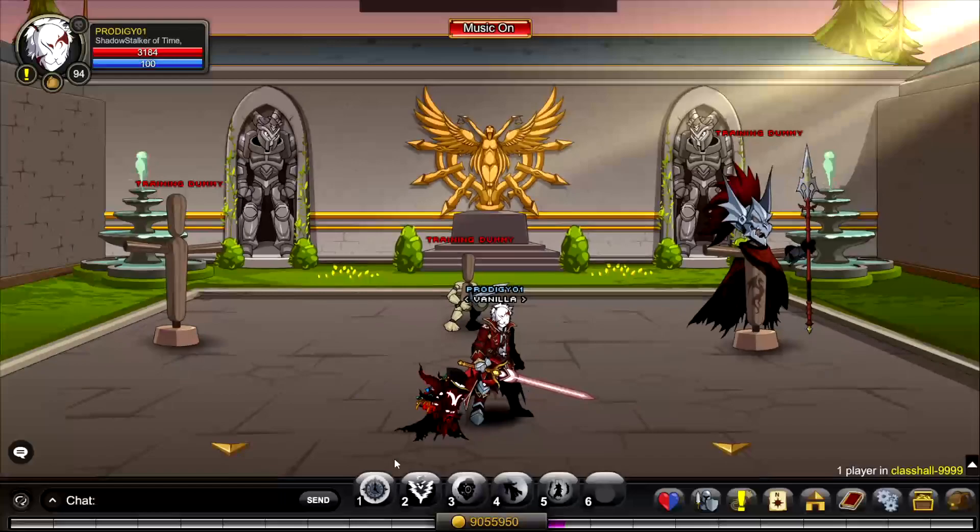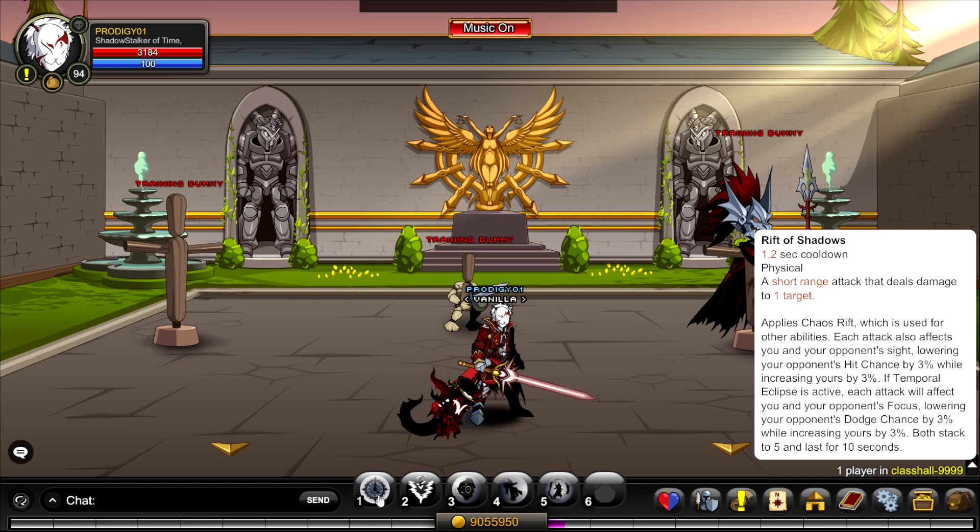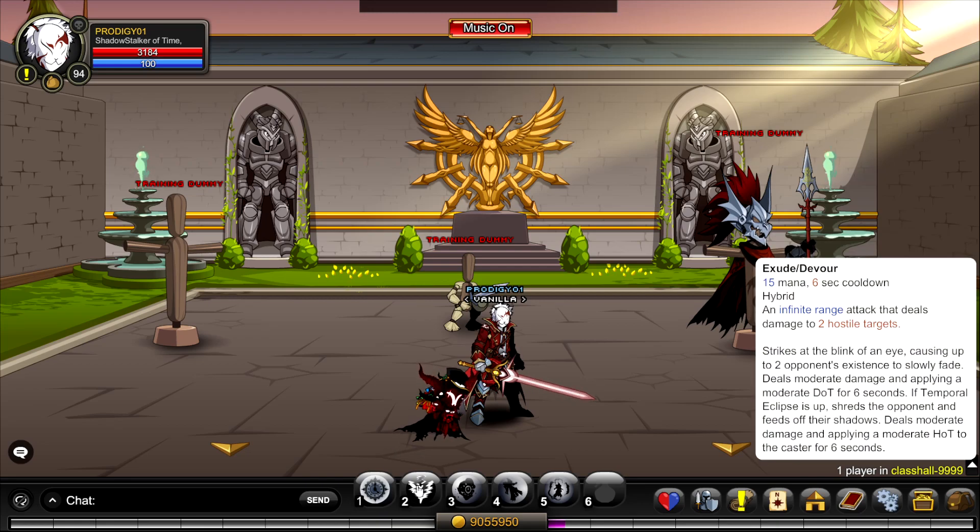I'll give you a quick rundown of the skills. This class basically runs off dodge chance, crit, and DoTs, so everything works together in a really nice combo. Starting with the auto attack — it basically gives buffs and debuffs each time you use it, increasing and lowering hit chance and dodge chance. They stack up to five, as it says here, and last for 10 seconds. You don't need to worry about this too much.